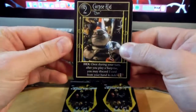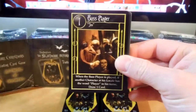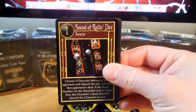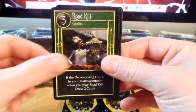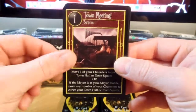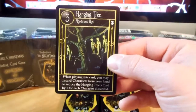All right, we have Corpse Kid, Jack Skellington, Bass Player Jim, Oogie's Lair, Jumbo Treat Bag, Sound of Roll and Dice, Road Kill, Hide and Seek, Searchlights, Town Meeting, Jack in the Box, and Hangin' Tree.